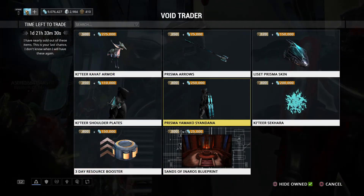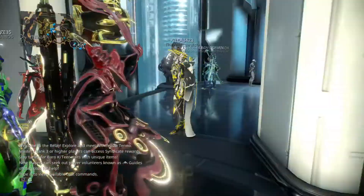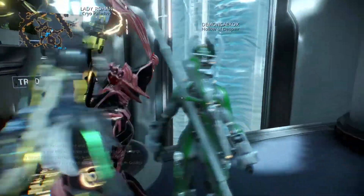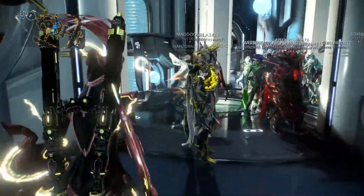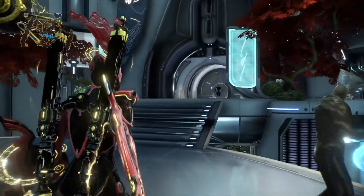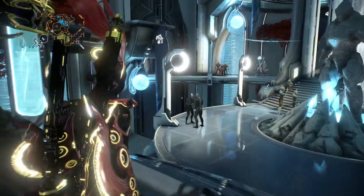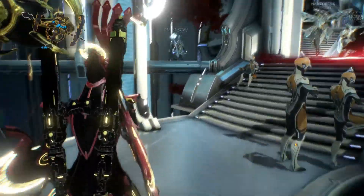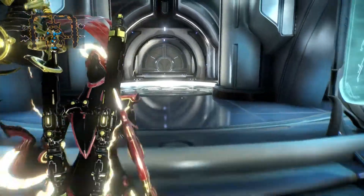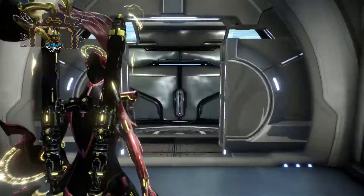I would recommend if you haven't got Primed Point Blank, definitely get it — it's worth using. If you're able to get a second one and don't have any, you'll want it on your Sweeper Prime for your Carrier. Very well worth it if you like using shotguns like the Boar Prime, Tigris Prime, etc. The Prisma Obex I would definitely say get it, at least for mastery fodder. I'll probably do a build video on it once I max it out, along with a demonstration of the combinations it can use with various stance mods.